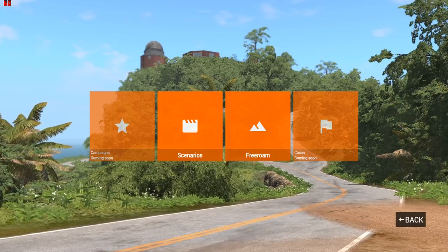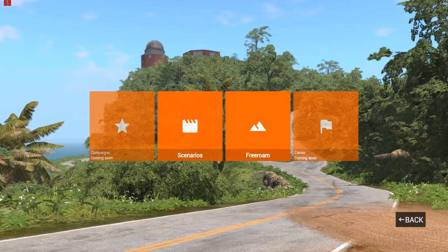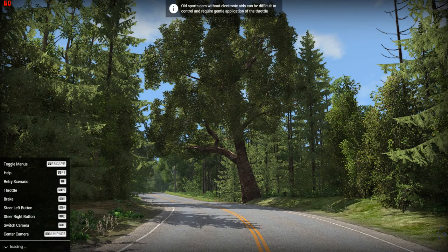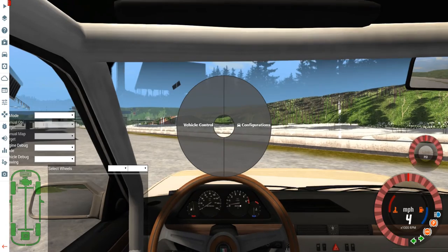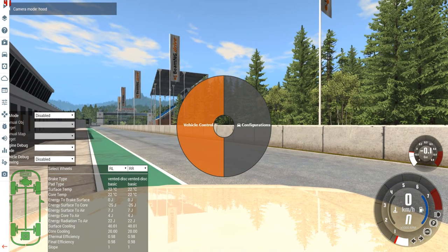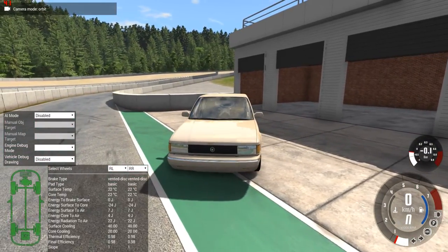Let's go pick a map — free roam. Let's go on the raceway. And here we are. I like the new tips they added to the menus, like 'old sports cars don't have ABS.' This configurations part isn't entirely new, but here's the car. They haven't updated the sounds yet, though — I would love if they could do that.